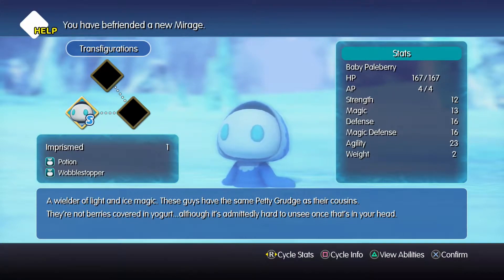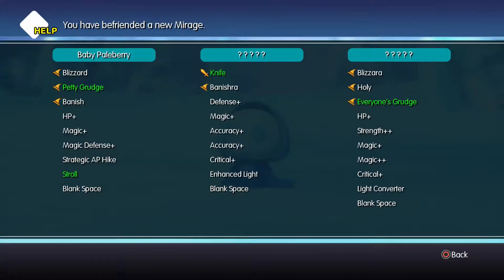So the wielder of Light and Ice Magic — these guys have the same Petty Grudge as their cousin. They're not berries covered in yogurt, although it's admittedly hard to unsee that once it's in your head. Let's have a look: they've got Petty Grudge, Blizzard, Banish and Stroll. Banish is the main one we're after here. It's got Blizzard and Blizzara which is pretty good.